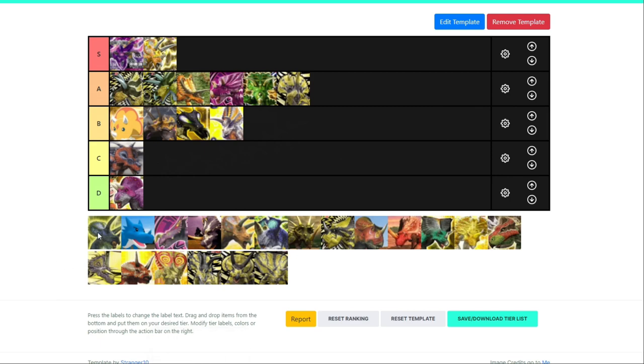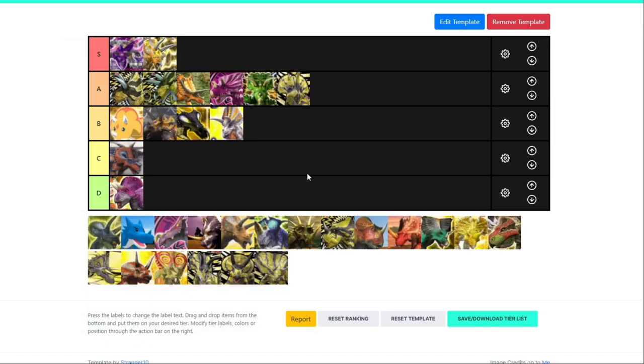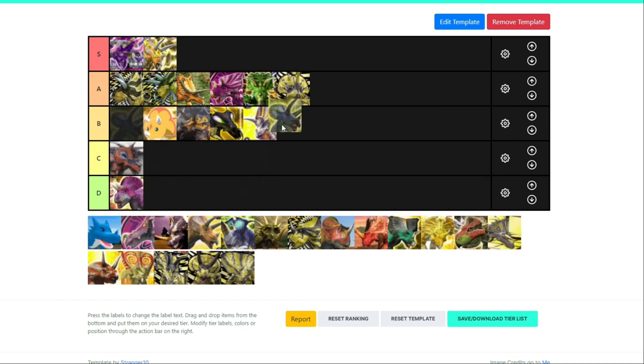Now for the OG Triceratops — a crit of 680 with those stats, slightly less than Chomp. Decent crit damage for a lightning dinosaur. It can use Thunder Driver quite well. It has tie type, counter type, and heroic type variants. But for a 1400 dino, I don't think it's that great. I'm going to put it there — a low B for me.